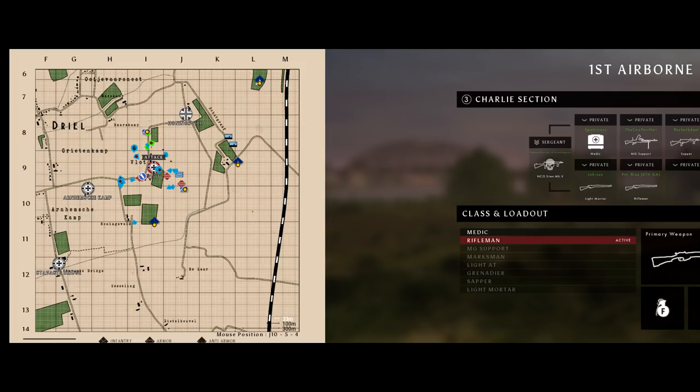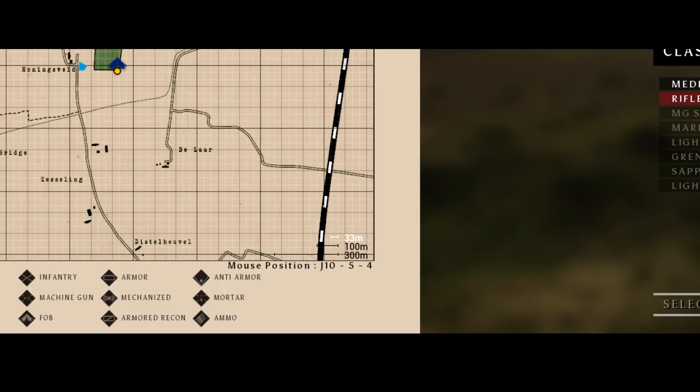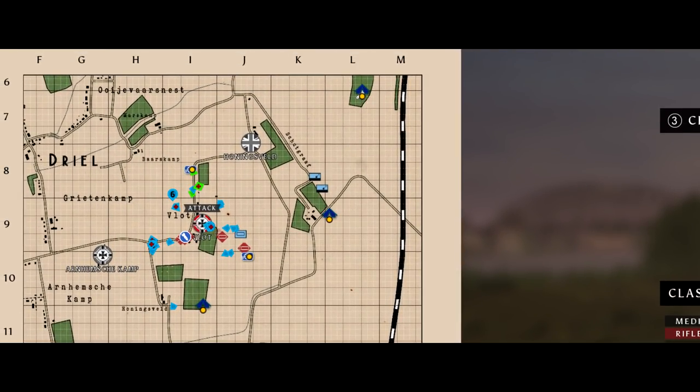You'll notice the map has a grid with numbers running down the left side and letters running across the top. Since squad leaders and the platoon commander are the only ones able to mark the map, it's important that you give them accurate grids when identifying enemy locations. The best way to do this is to hit Enter to bring up your map, use your cursor to hover over the area where you think the enemy is, then look at the bottom right of the map for your mouse position. In this example it's hovering over J10-5-4 — relay this to your squad leader and he should be able to mark that location.